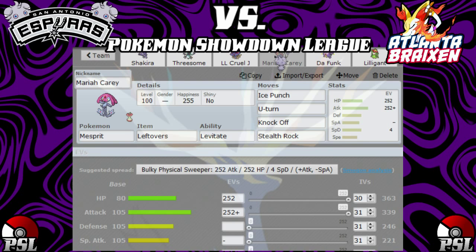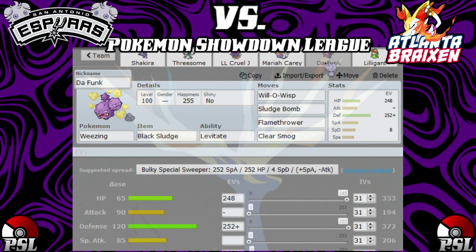Next up, Mariah Carey — the Emotions Pokemon. We're rocking fully physical this time. We got Leftovers, going bulky offense — max HP, max Attack. We got Ice Punch for freezing possibilities and to hit Mega Altaria, U-Turn because U-Turn's amazing, Knockoff again to get those items off, and Stealth Rock because residual damage is always awesome.